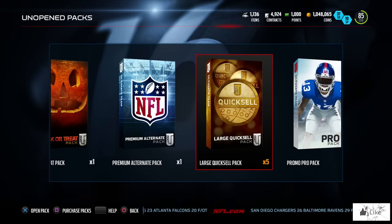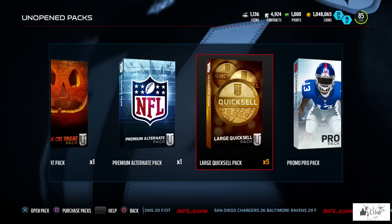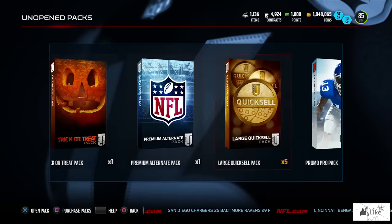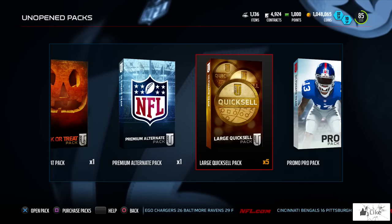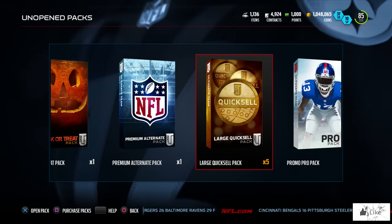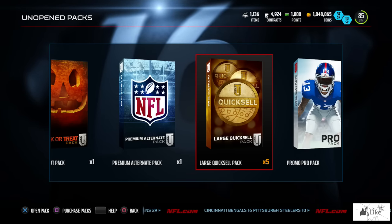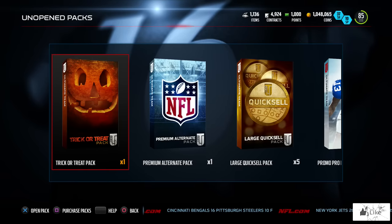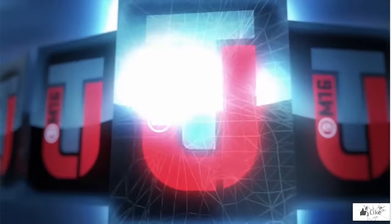Before we open the five large quicksale packs, I'm gonna open this trick-or-treat quicksale, which I'm expecting to get maybe a hundred coins out of. I have gotten lucky a few times and got a few thousand coins. While we open the trick-or-treat pack, make a prediction in the comments for the highest amount we're gonna pull from the large quicksale and the total amount from all five packs.